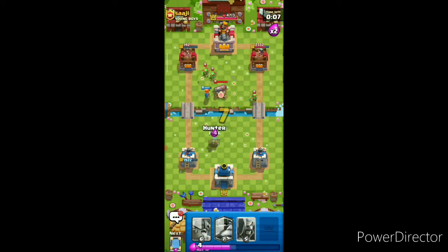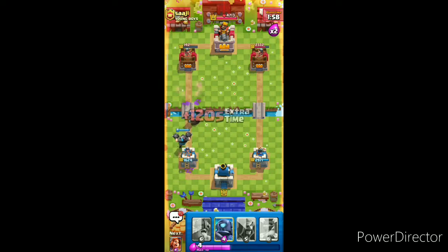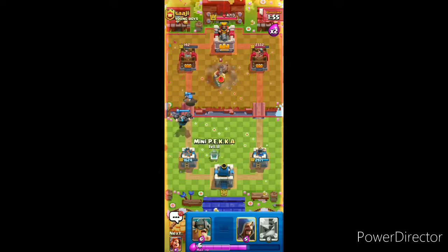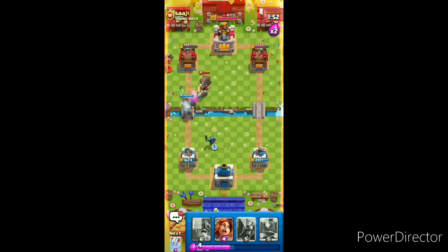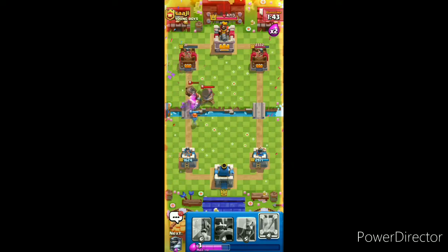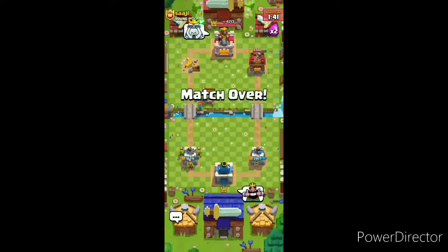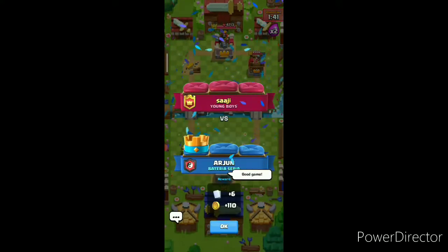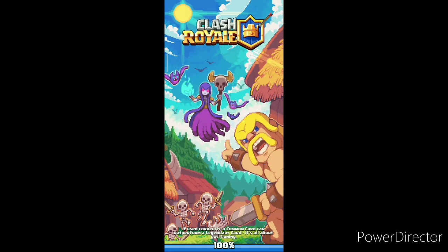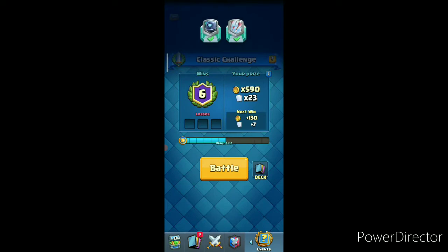Let's play Hunter. Two Arrows could finish it. We'll play Mini Pekka, then Arrows to finish up this game. Good game! It's 6 to 0 for the classic challenge. Now let's hop into a live ladder match with this deck.